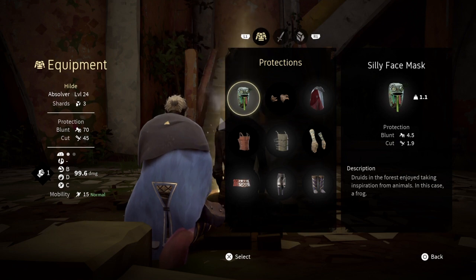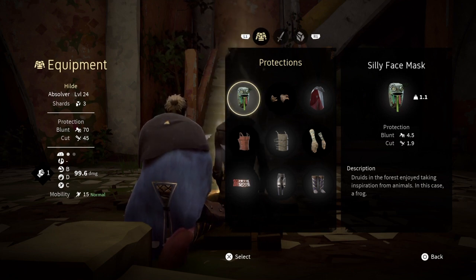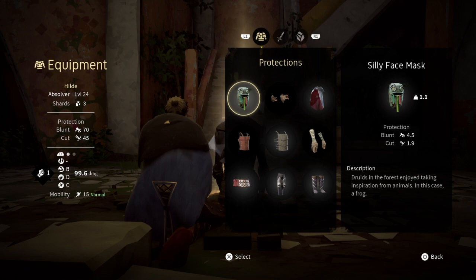Therefore, what I did was pick the armor that gave me the most blunt protection. Not many people use weapons in PvP, so blunt is all you need most of the time. That resulted in a pretty low mobility — it says 15 in the bottom left corner — which means my stamina recovers quite slowly, and also that some of my attacks deal less damage.